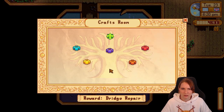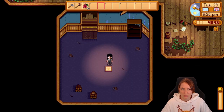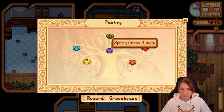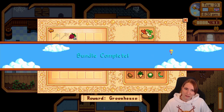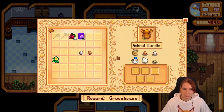Wait, this is foraging — it's not here, right? I can put you here though. Pantry — spring crops, alright. And speed grow, right. Animal bundle, eggie, and eggie. Yeah, we'll get here eventually.